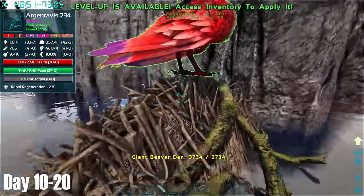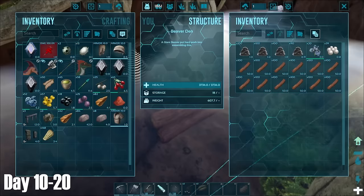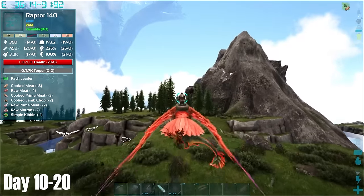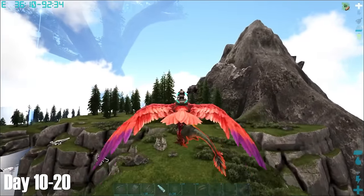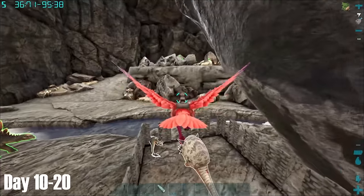Venturing out once more, I found this giant Beaver Dam, similar to the ones you find on Ragnarok. Cementing paste was actually a bit of an issue for me on this map, so it was important to keep recycling the spawns close to base. On the way back with the paste, I decided to tame this level 140 Raptor, and then grabbed a level 85 Doedie which was in need of a heal, so I left it in the pen to heal up.